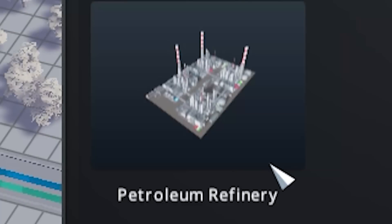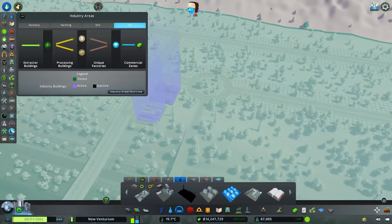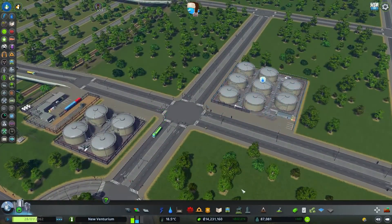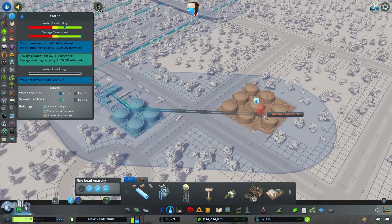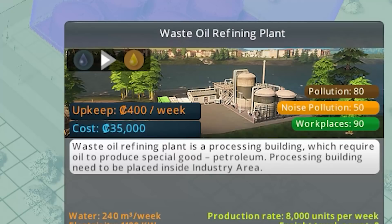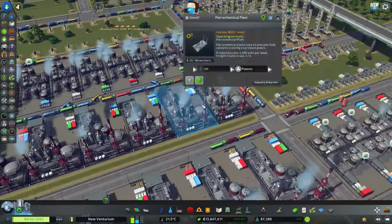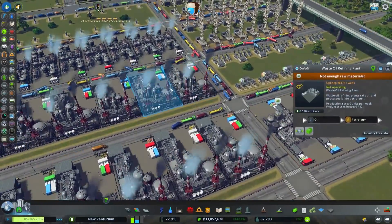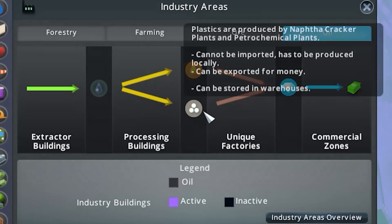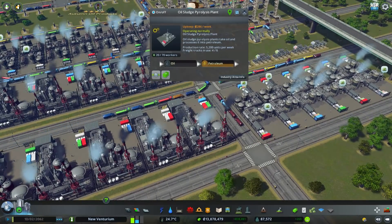That looks like the coolest thing in the entire video game. Storage built. Large tank — it's literally just a bunch more of those. It's oil storage — why do you need water? The two don't even mix. We have a waste oil refining plant — let's throw those over here. Let me look over the entire oil industry area: we take the raw oil and turn it into either petroleum or plastic, then we get our luxury good. These make plastics and that makes petroleum, so later on we've got to balance those a lot better.